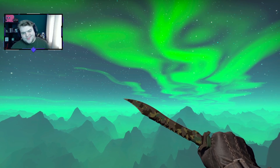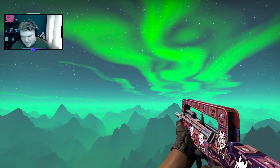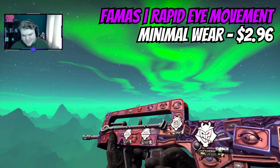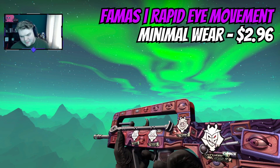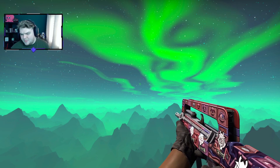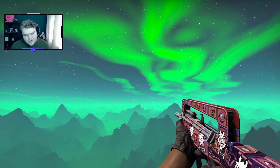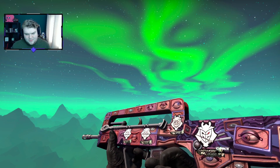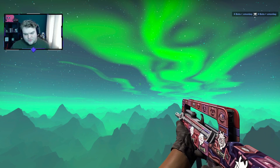Over on the FAMAS, there's kind of a lack of options — I can't go for Mecha Industries because it's got red on it, which is a clash. Instead, I'm going for the Rapid Eye Movement, which is mostly purple with some pink and beige-y colors, with pinks and purples through the eyes. It's not the prettiest skin in this collection. We definitely need to see some better FAMAS skins. I've put G2 glitters on it to try and force the white in.